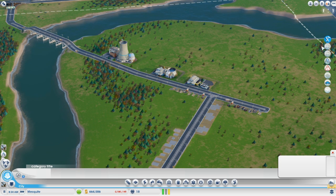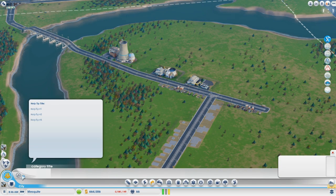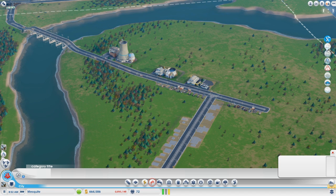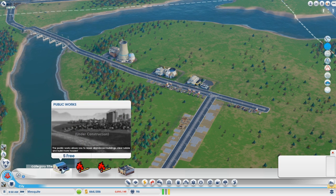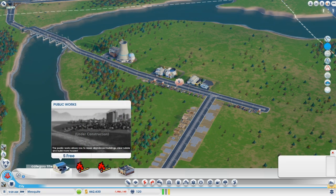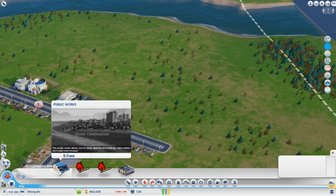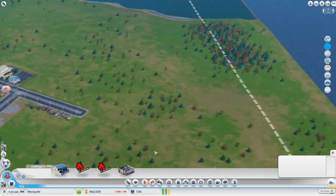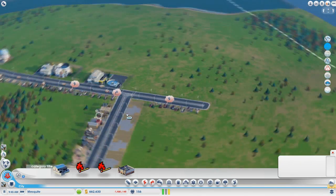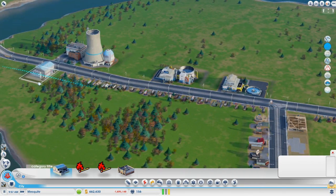Now if we go over here, we have whatever this is — some construction tab. It's not really showing us too much. This is just a debug mode. Then we go into this cheat mode. Now because we are playing in sandbox mode, everything's unlocked. If you do this in regular mode, I'm not sure what the requirements are to unlock it because it doesn't really show us. With the public works, it allows you to repair abandoned buildings, clear rubble, and build more houses. So you don't need to demolish those abandoned buildings, which lots of people seem to think you have to.